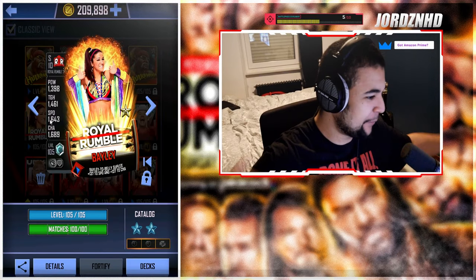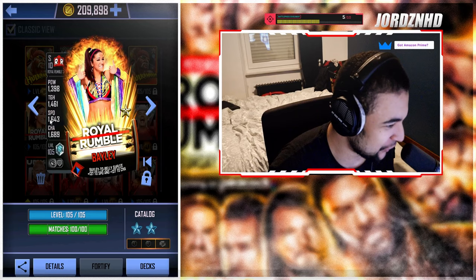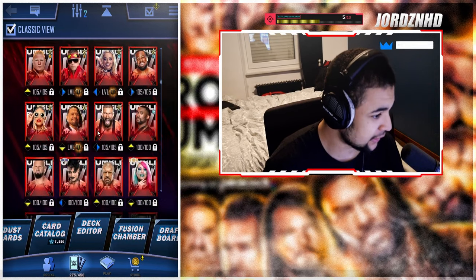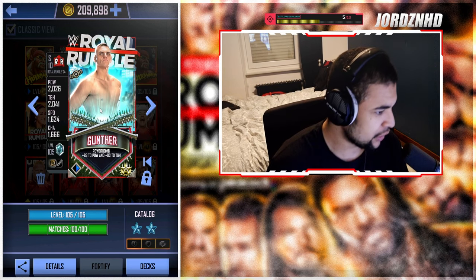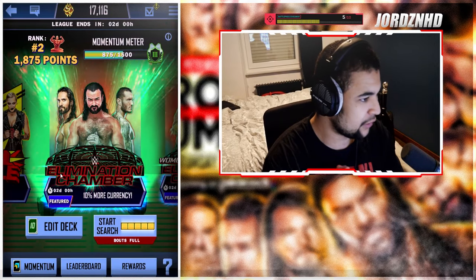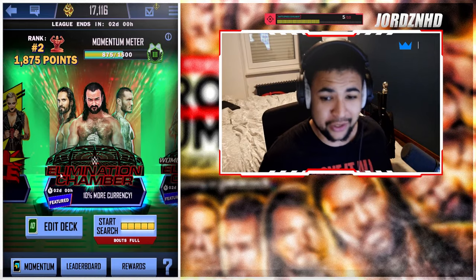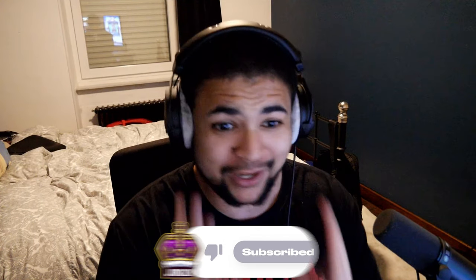Not only that, I managed to grind enough super coins to get a Pro Bailey from the super coin store — she looks so cool and is now my strongest female card. I'm on my way to trying to get a Pro Cody, because I want both cards at pro level. We also got a card from Ring Domination. Right now I'm on 17,116 super coins, so Pro Cody is less than 11k away — we'll definitely get that sorted. Let me know in the comments if you're going to be going for this battle pass. That's been the boy George — have a good start to your week, and I'll see you guys in the next one.